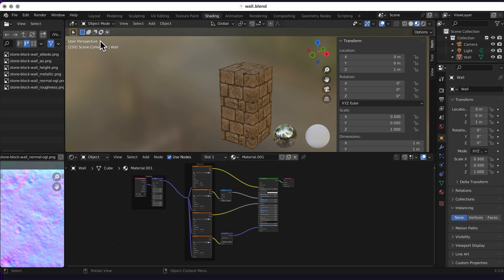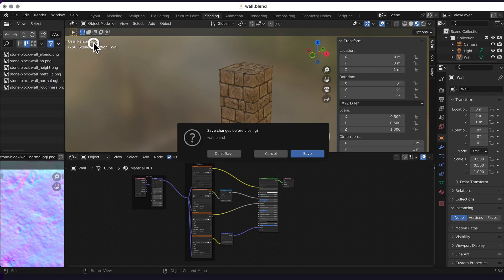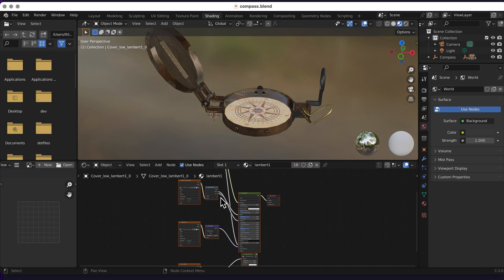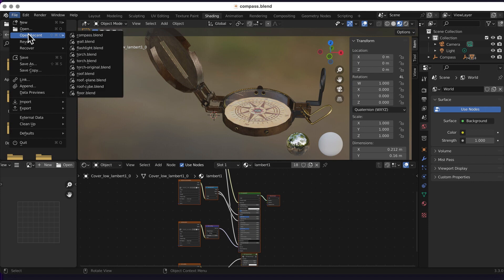For example, the compass was downloaded from Sketchfab. In the shader view you can see it already has textures hooked up, which is how you import more realistic assets. You also learn how to adjust scale to fit your game, and I keep each asset in a separate Blender file.